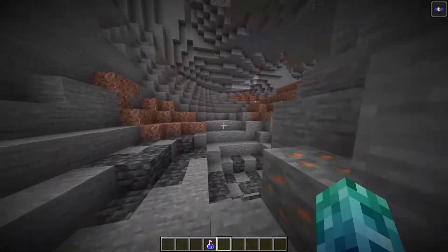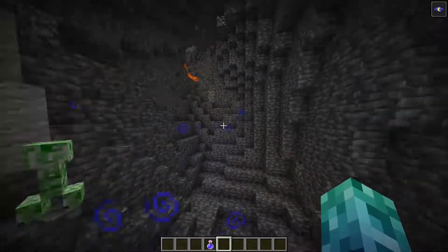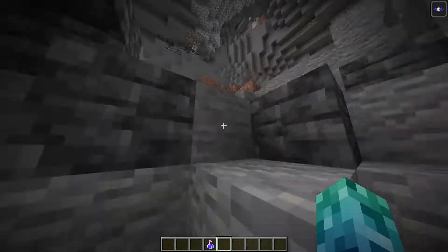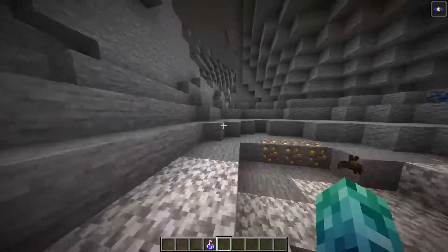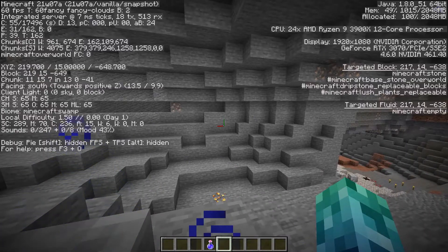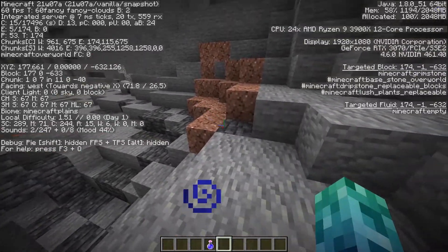We're just going to keep on exploring. I think this is what caves are going to start looking like — Grimestone's here to stay. It brings a more dangerous aspect, you can definitely tell when you go deeper because Grimestone is meant to be an indicator of when you go really deep, below zero. Right now at level 15 we're not really seeing any traces of Grimestone, but as soon as we hit zero we get our first Grimestone.